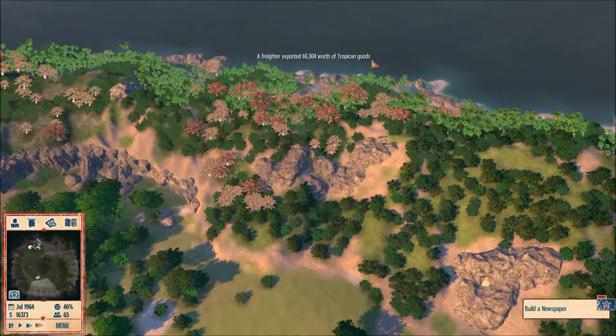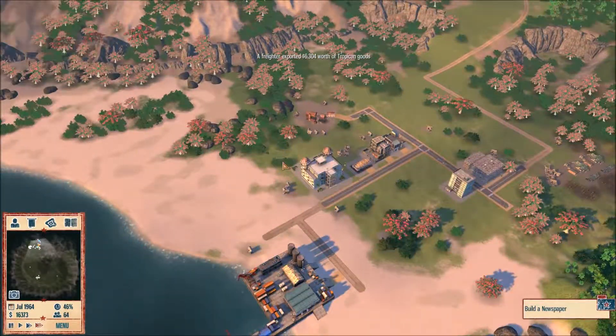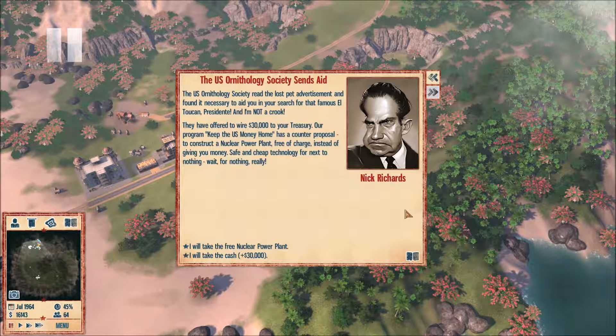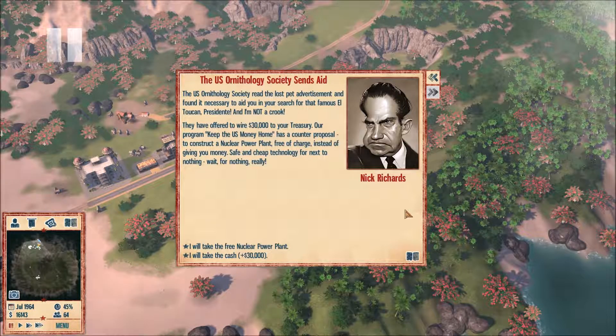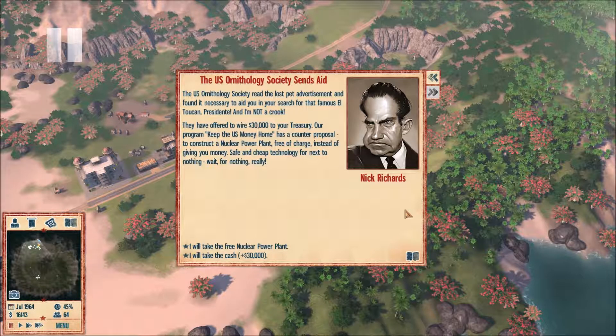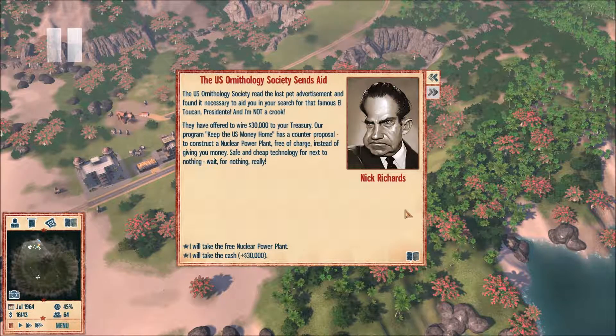We need to find L2 Can, and to do that we need to put an ad in the newspaper. My assumption is that L2 Can has been kidnapped by the rebels — it's very likely. They can't strike back against El Prez himself because he's got the military on his side and a giant palace. But they can strike back at his parrot.